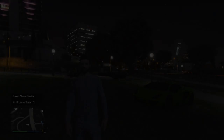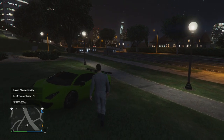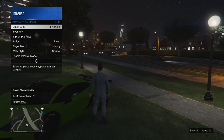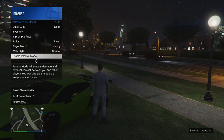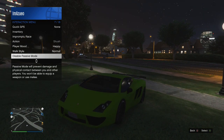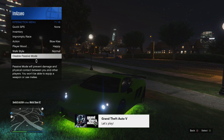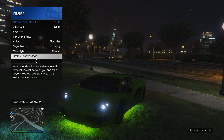For this glitch to work, you are going to need a friend to help you out. First of all, what you want to do is stand next to your car, then go ahead and open the interaction menu, scroll down, and enable passive mode. Once you have done so, you want to very quickly get into your car. Then go ahead and tell your friend to invite you into a new session. It doesn't particularly matter whether your friend invites you into an invite-only session or a public session, because this glitch will work in either of the two. Once your friend has sent you that invite, go ahead and accept it and join the new lobby.